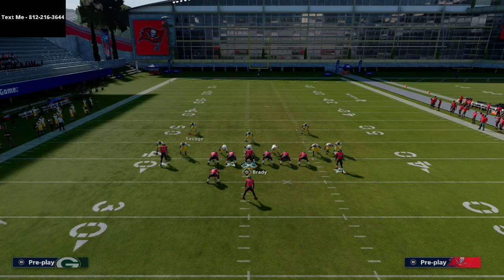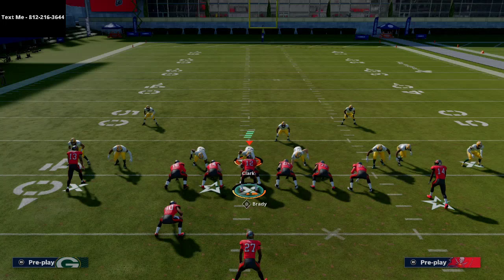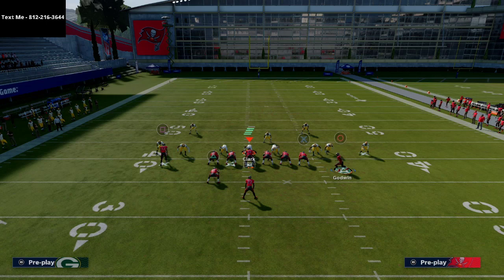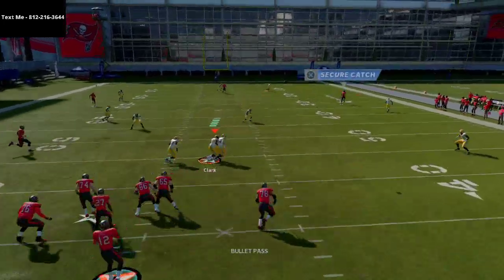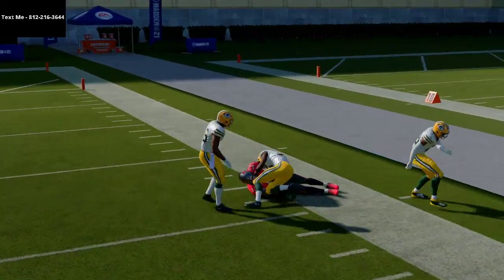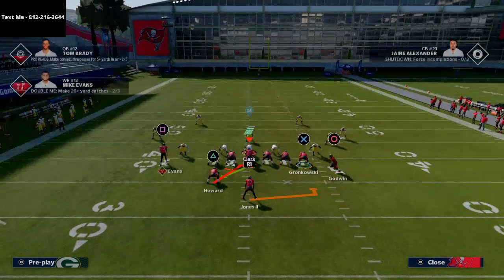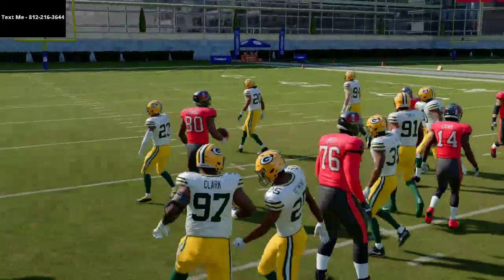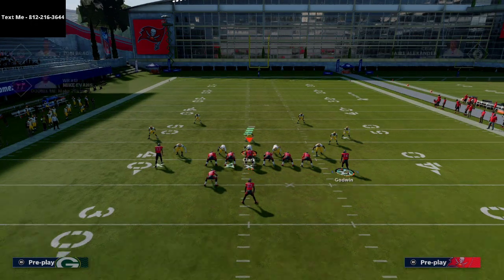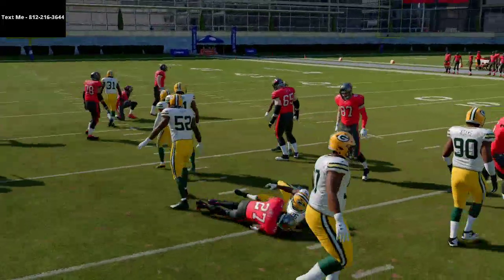I want to address one more coverage combination: Cover 3 to the left and Mable to the right. Against this, the tight end streak is a quick peek — if it's open, hit it immediately; if not, go to your other reads. The deep crossing route kills that coverage. When you motion Godwin over, it also improves the blocking for your running plays. This works hand-in-hand with Fullback Power and Halfback Gut, which are perfect counters in the Far Tight Slot scheme.